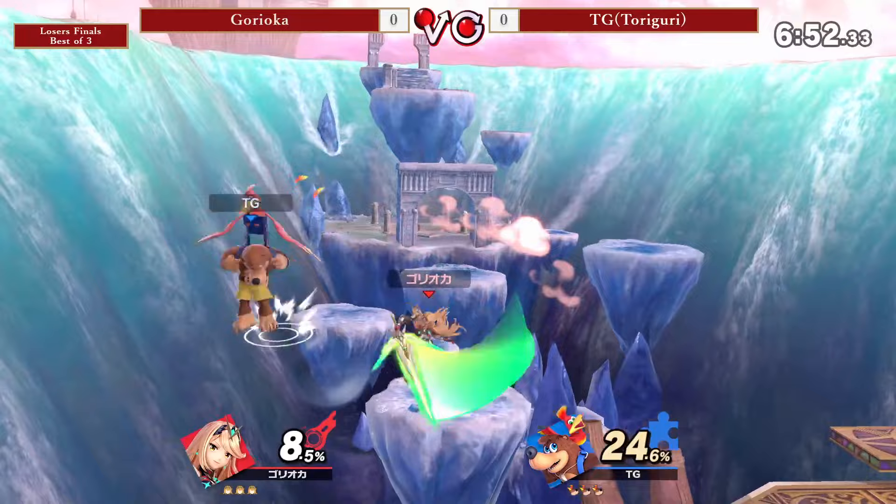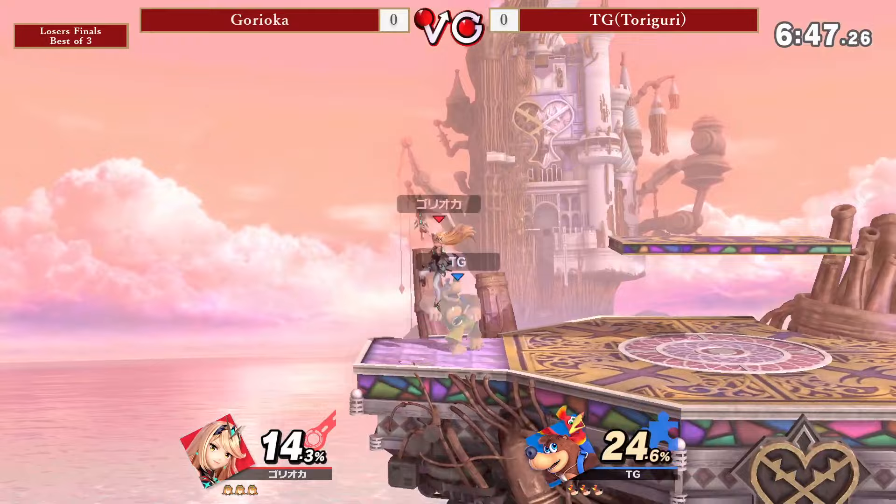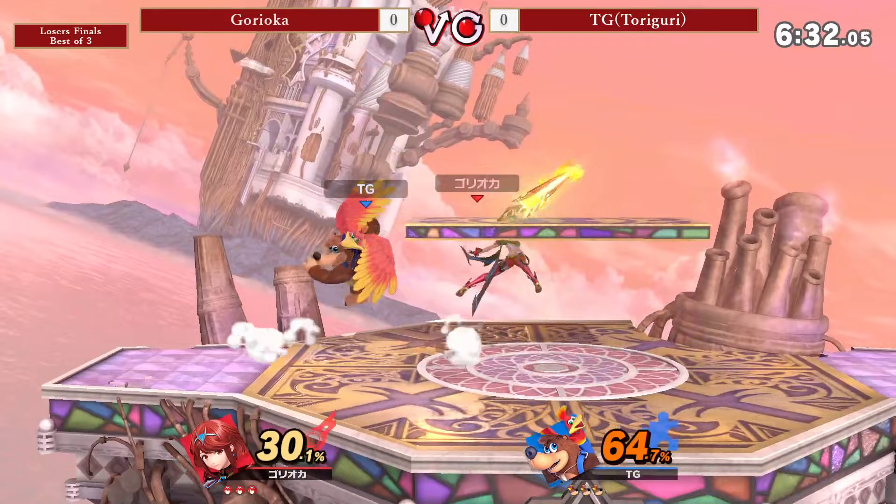Goryeca, usually a Joker player and officially the best Mewtwo in the world according to ShuStats — which, you know, it's sad to think about, but it kind of is true. Goryeca also does have a Mewtwo secondary that he spams F-Smash on, dash back constantly. And it works, you know. But unfortunately he's going for the Pyromythor pick here. We'll see if he goes for the Mewtwo later on.